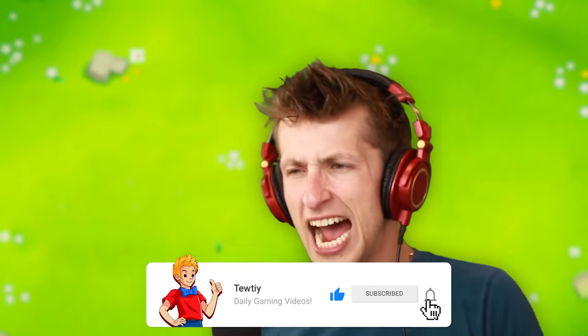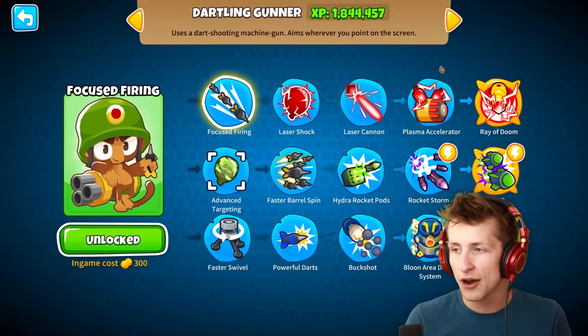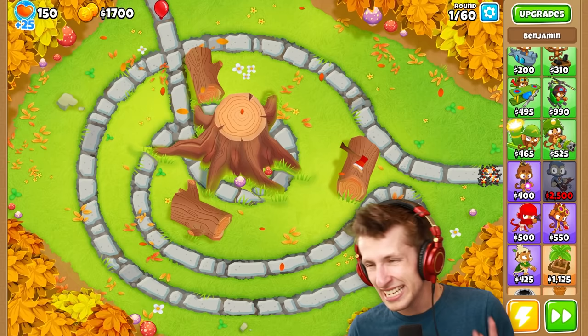The Tac Shooter is one of the coolest towers in the game. There's not many towers that have a giant 360 area of attack that just absolutely destroys Bloons. And besides, it's one of the original OG towers, so you know it's good. But what would happen if we took the Dartling Gunner and the Tac Shooter and combined them together?